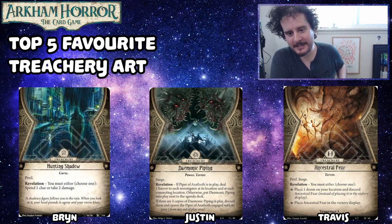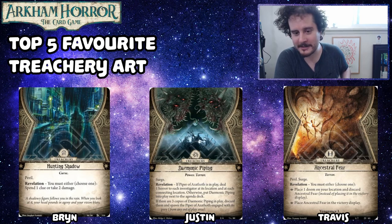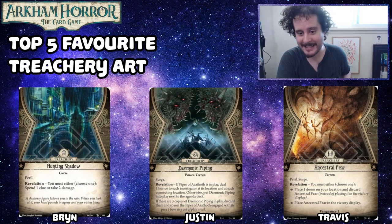My number two is Daemonic Piping. Once again, the flavor they had for Azathoth — I think they really knocked it out of the park. Compared to probably only Hastur, Azathoth is someone you feel throughout the whole game, both in the design and also in the art. The scale on this card is crazy. There are the Pipers having the party of a lifetime, making sure that Azathoth keeps doing what he needs to do. And Azathoth surrounds them — but is his mouth open, or is that just a hole that exists somewhere within him? Inside his mouth, or that hole, there is Earth and the moon far in the distance, which shows just the pure scale of Azathoth.